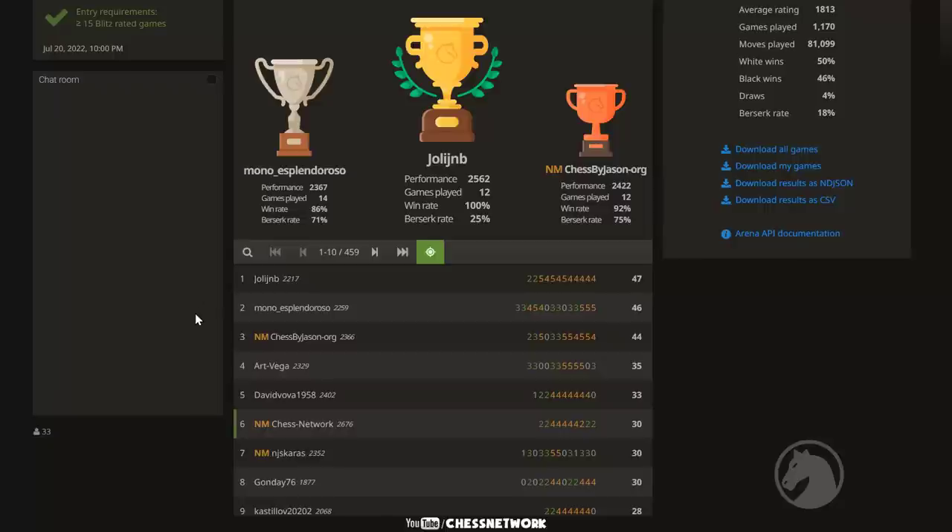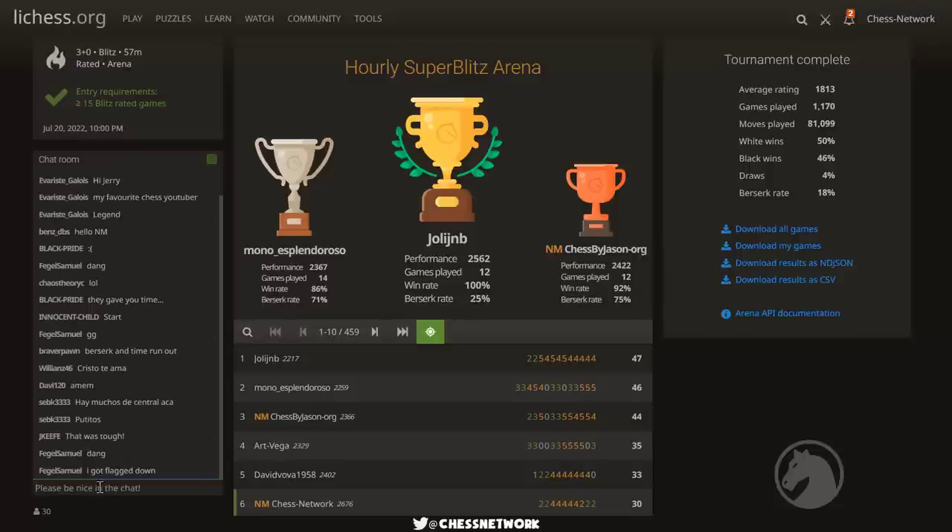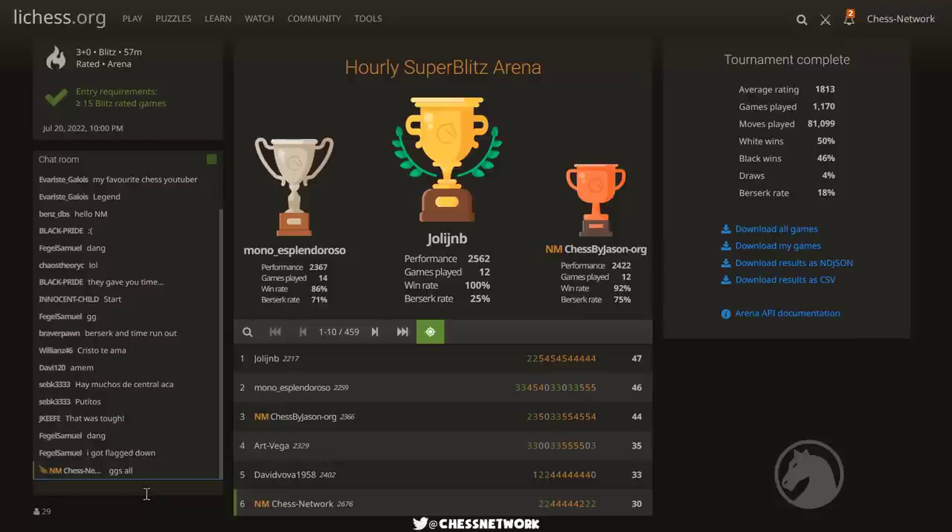All right, that is going to do it. Final standings — I took sixth, 459 in there. Who took first? Flawless, this guy right here. The jolly one, Mono, and then Chess by Jason, Art Vega, David Vova. All right, there's your top page — let me throw a good games all. Fun as usual, an hour of 3+0 — very nice.